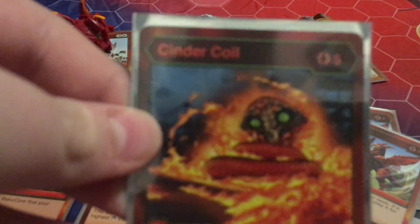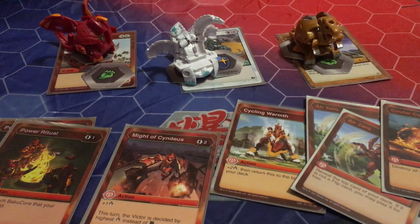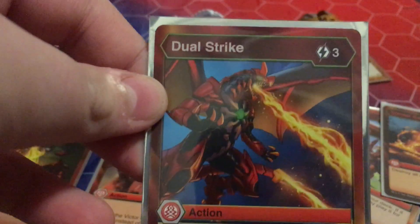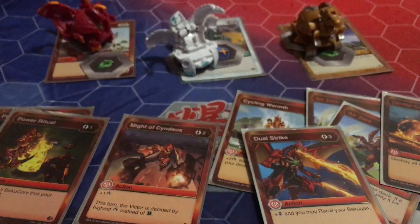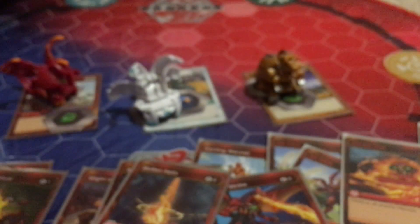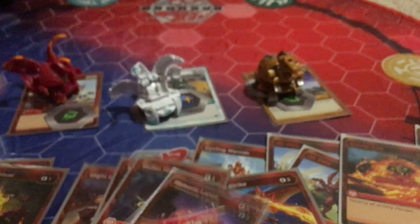One copy of Cinder Coil — five cost, destroy all enemy heroes. So if they have a Dragonoid Maximus deck with Leah and Winton or something, you can just destroy them with that — really good in my opinion. Dual Strike is three energies, plus Double Strike, and you may re-roll your Bakugan. Two copies of Molson Helix — four cost, plus two and Double Strike. And the final Pyrus card is Meteor Clance — five cost, plus eleven damage.